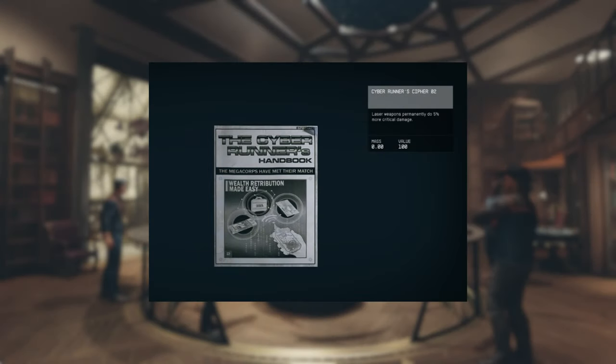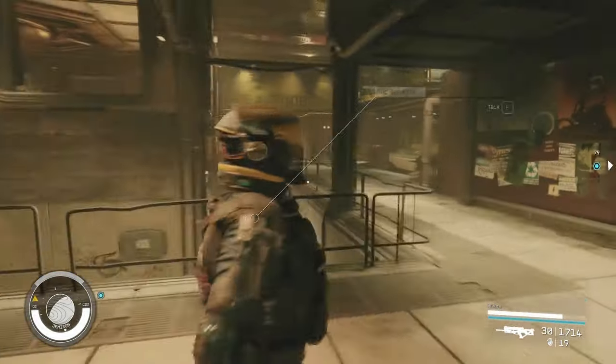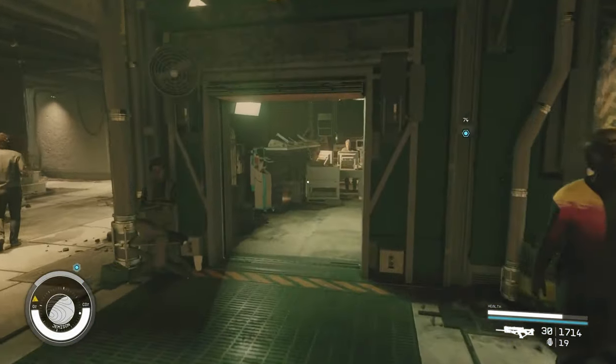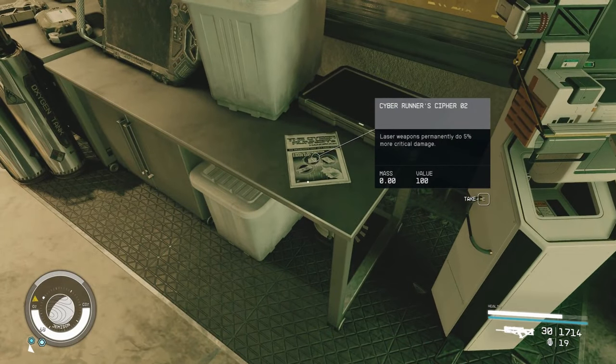Cyberrunner's Cypher 2 makes laser weapons permanently do 5% more critical damage. You can find this skill book in the Apex Electronics Store, located in the Well in New Atlantis. This is a really good skill book if you mainly use laser weapons, and it is easy to get.